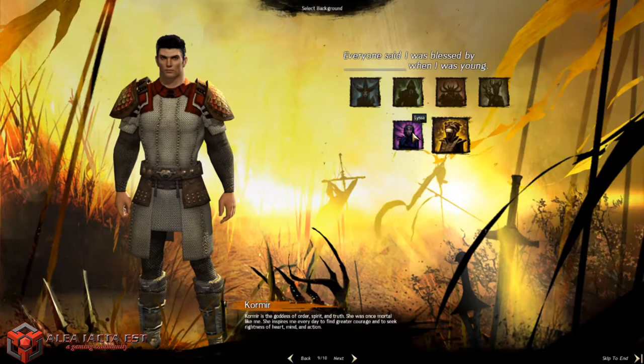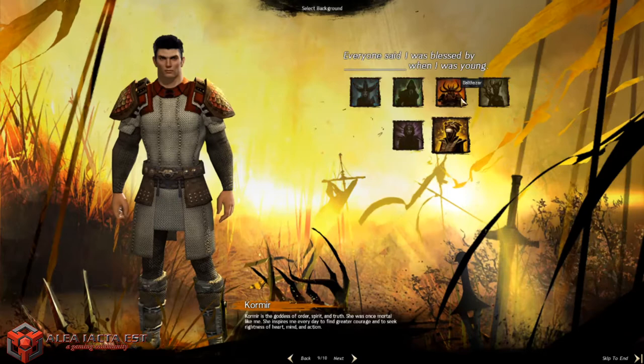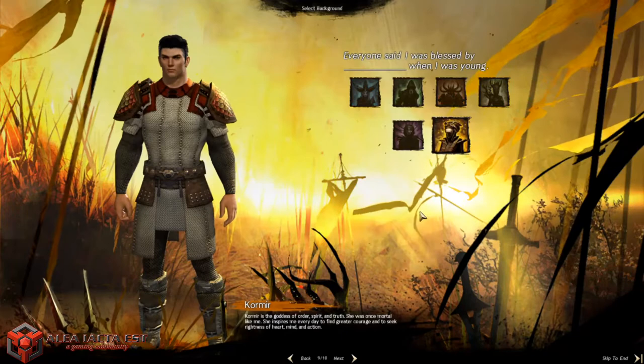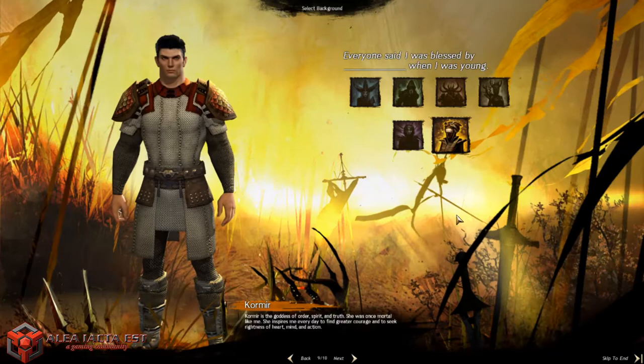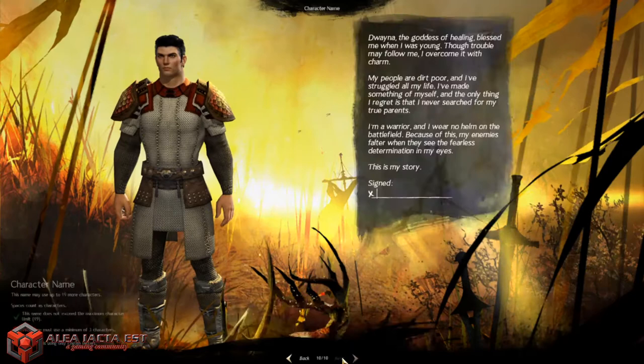The final question asks which deity blessed you — these are the different gods in Guild Wars 2, similar to mythologies. Options include Dwayna (goddess of healing, air, and life), Balthazar (associated with war), and Melandru (plants and nature). What you pick here can affect how some people react to you in later expansions, specifically in Path of Fire. We'll go with Dwayna.